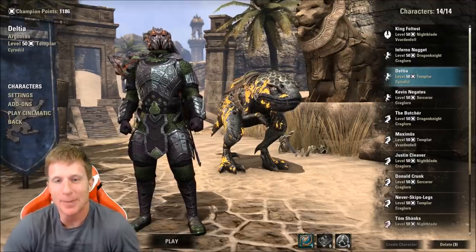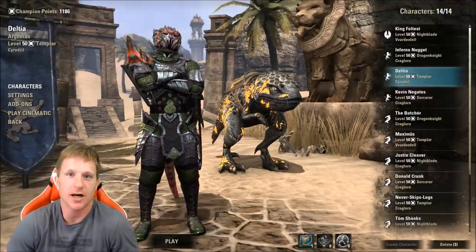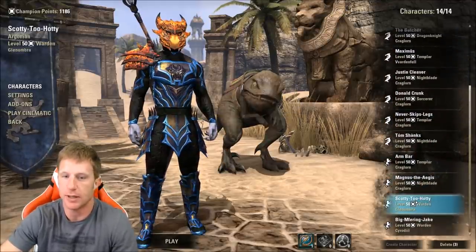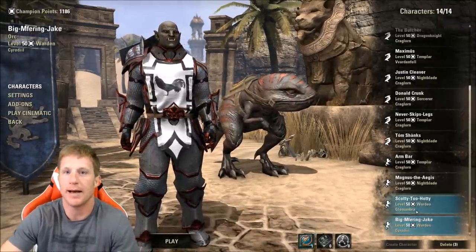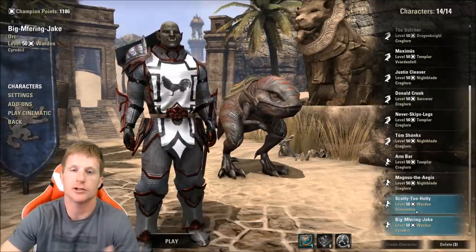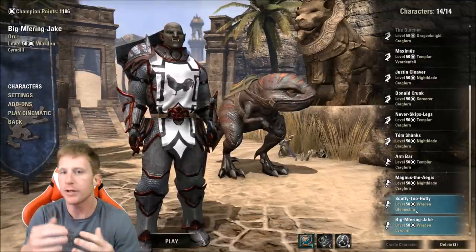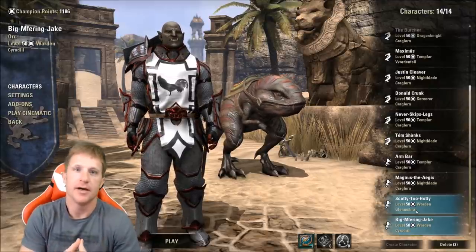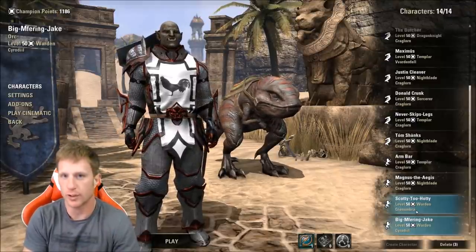Welcome back, it's Deltia from Deltia's Gaming. I've been leveling a couple of characters - Scotty Tuhati and Jake, two wardens, one stam and one magic - and I've learned a lot leveling in Elder Scrolls Online in 2017. I want to share my tips for power leveling not only your character level and champion points, but also Undaunted, Mages Guild, Fighters Guild - things that advance your character and improve your performance quickly.